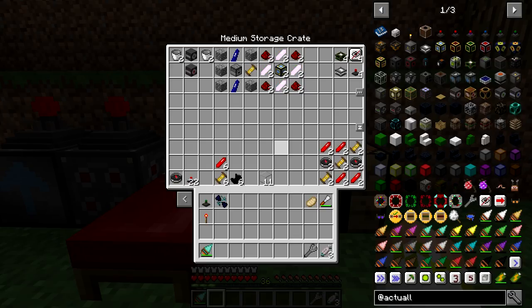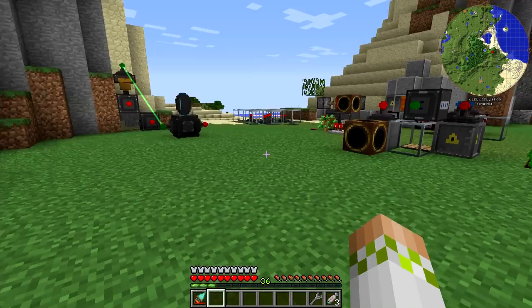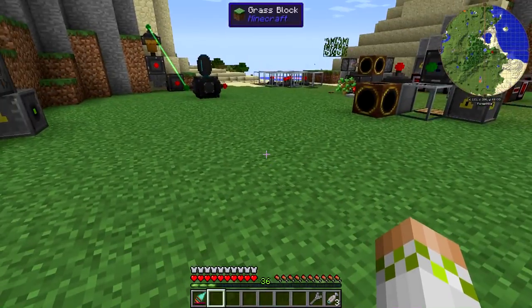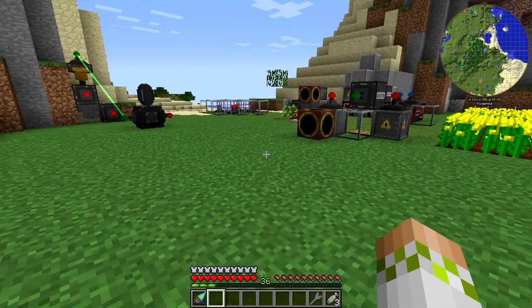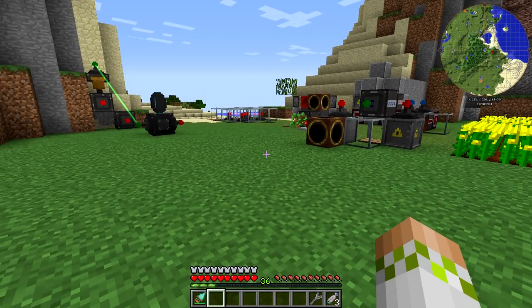I did do a bunch of crafting beforehand. I also broke some things that we already had and we're going to reuse them. First and foremost, you're going to need an empowerer setup, which is four display stands, an empowerer, the four energy laser relays that we already had, and then the four invisibility modifiers. Pretty much, if you remember, I had the empowerer setup here, which was kind of an odd spot for it. It started out here and I never moved it, even though I said I would, but I broke that and we're going to be using it.